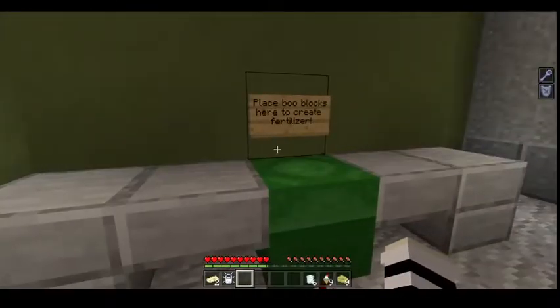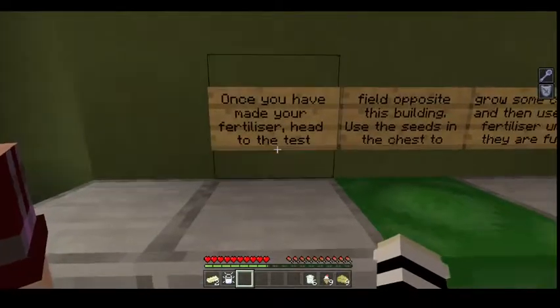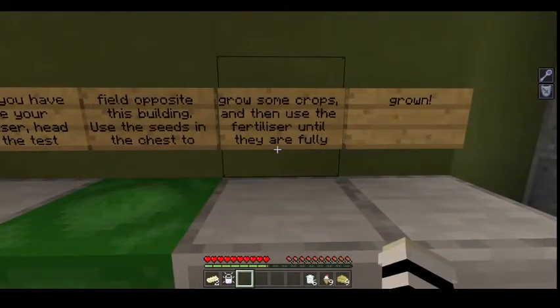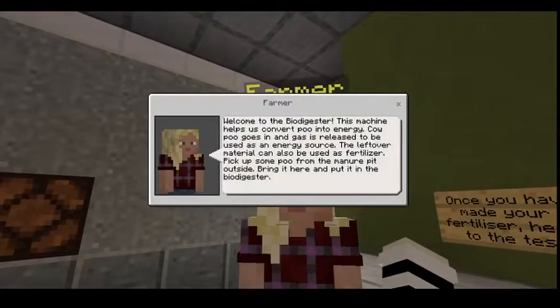The farmer places poo blocks here to create fertilizer. Once you have made your fertilizer, head to the test field opposite this building. Use the seeds in the chest to grow some crops and then use the fertilizer until they are fully grown. Welcome to the bio adjuster. This machine helps us convert poo into energy. Cow poo goes in and gas is released to be used as an energy source. The leftover material can also be used as fertilizer. Pick up some poo from the manure pit outside, bring it here and put it in the bio adjuster.